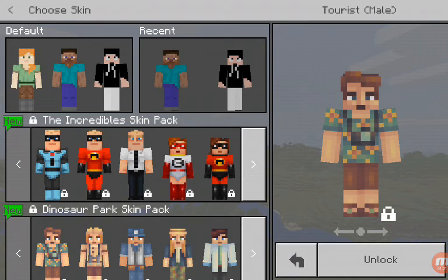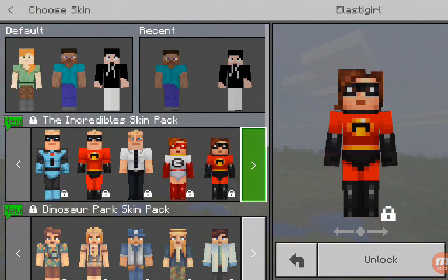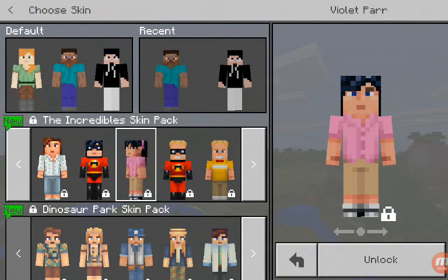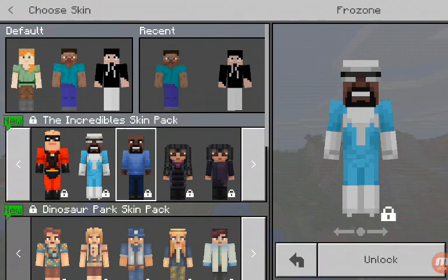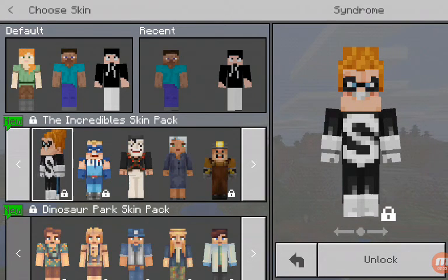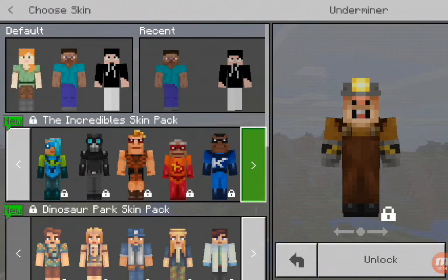We have the Incredible skin pack! Oh my gosh, who is this? Mr. Incredible! It's Bob Parr, it's Elastigirl, it's Helen Parr, it's Violet Parr, it's Dash - he is super fast - and Jack-Jack, and Frozone, and Edna Mode. This is Syndrome, he's bad, and there's Buddy Pine.